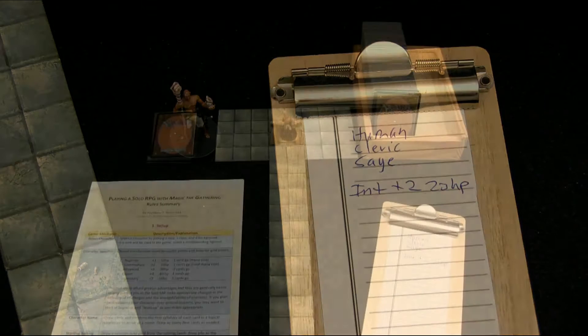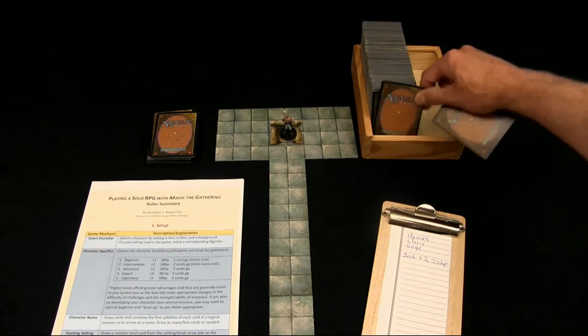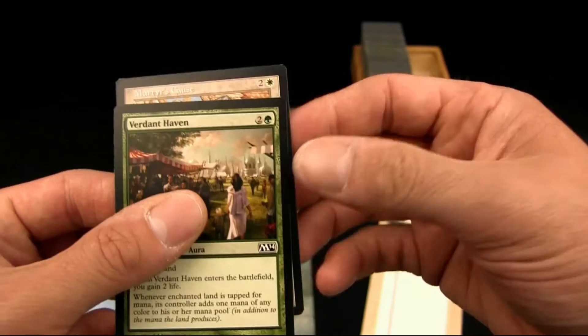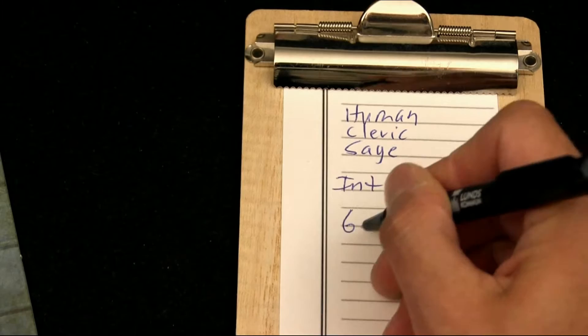To determine the number of gold pieces for our intermediate character, we draw two cards and look at the total mana cost — that will be the number of gold pieces we have. The first card is a total of three mana: two colorless and one green. The other is also three: two colorless and one white. That's a total of six. We would say our character now has six gold pieces to start off the game. Let's go ahead and write that in our notes: six gold pieces.